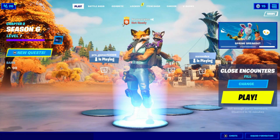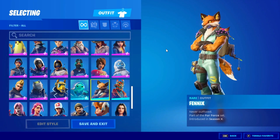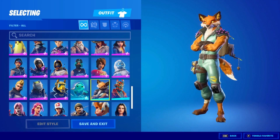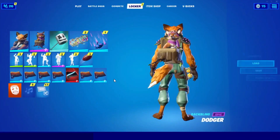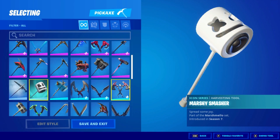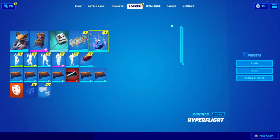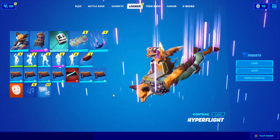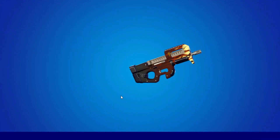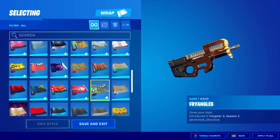When you land, leave the game. Back in the lobby, go to Locker, go into Skins, and double-click on the skin you're already wearing. Do the same for Back Bling, Pickaxes, Gliders, and Contrails. Then go into Wraps and choose a different wrap — not the one you already have equipped.